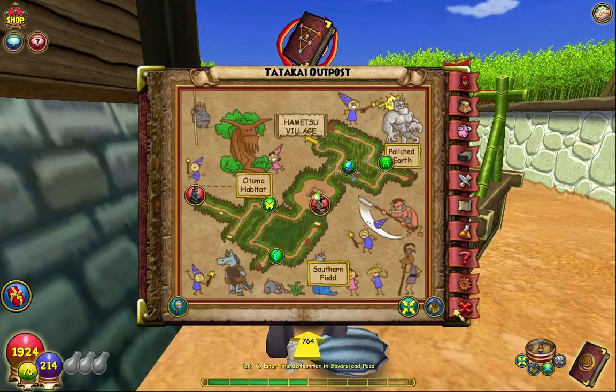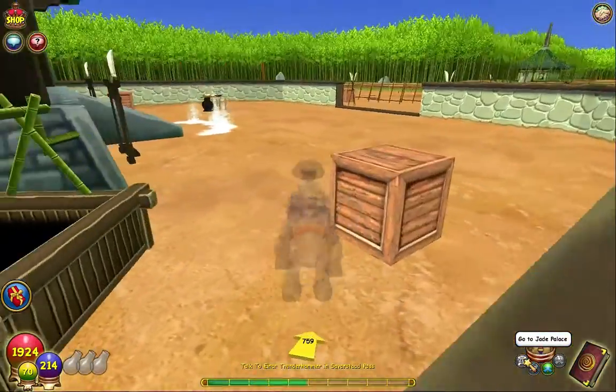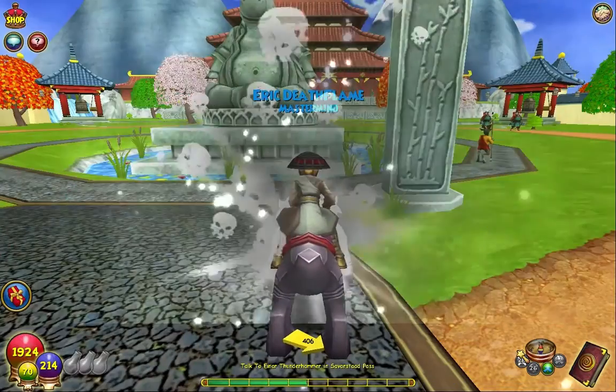It's right there next to — I can't pronounce his name, but he's right there. Next up are going to be the two in the Jade Palace — this is the only area that has two oysters.